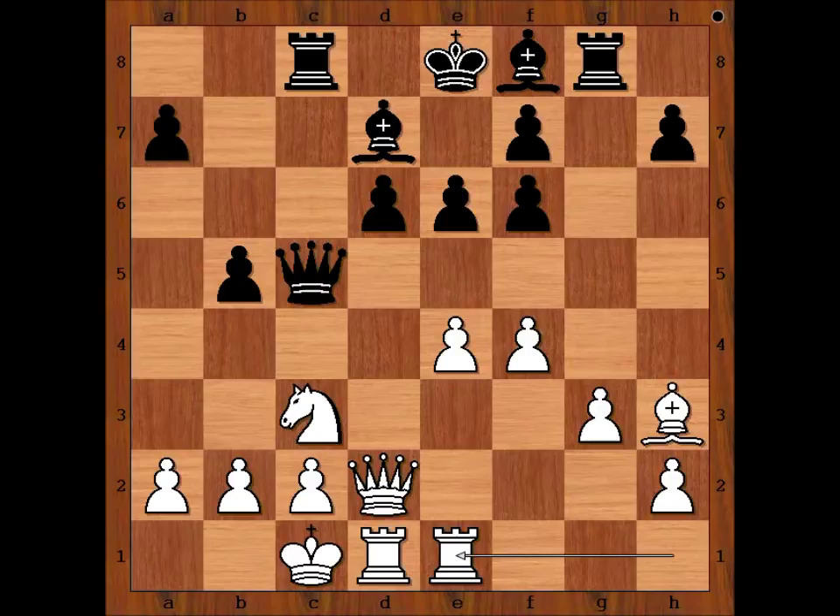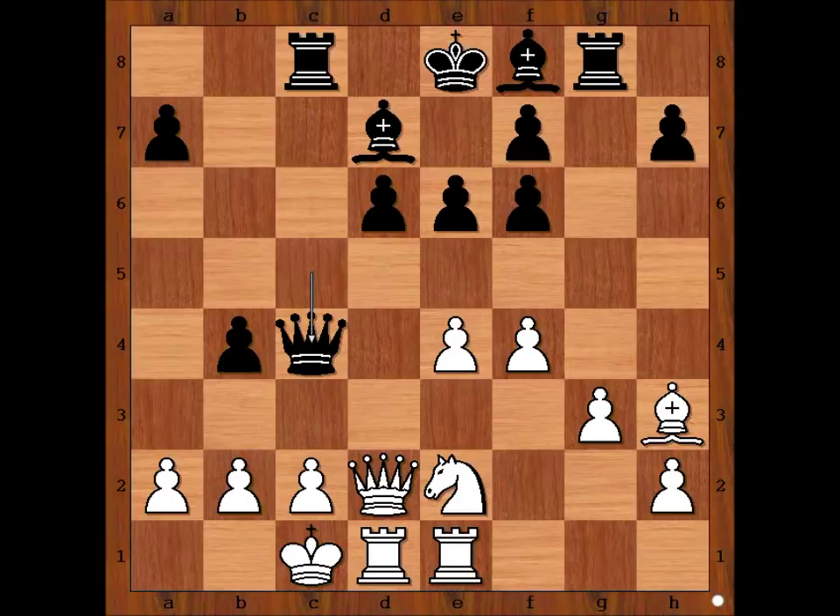b5, rook from h to e1, b4 attacking the knight, knight to e2, and Klaman played queen to c4, forking the pawn on e4 and the one on a2. Very interesting, isn't it?